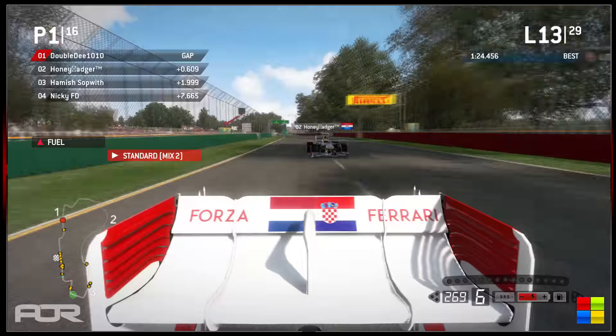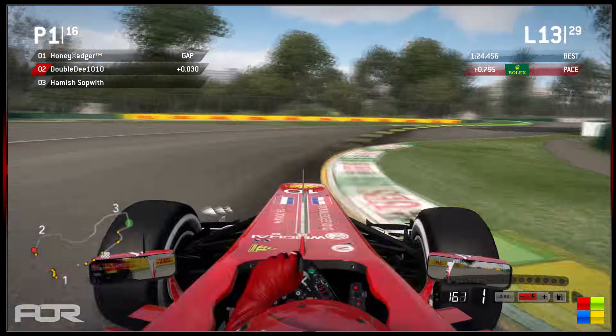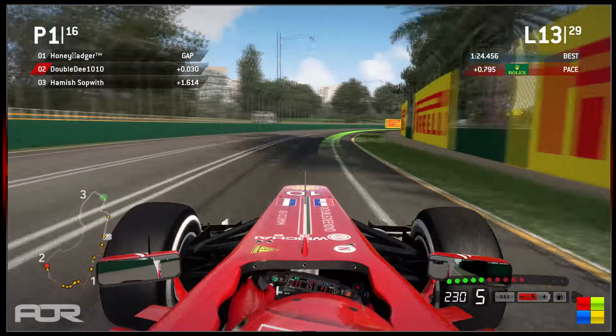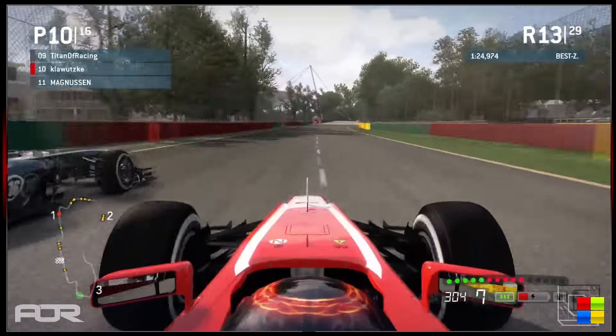It looks like he might be going for a three-stop. We'll see how this plays out — it does seem still fairly early. Was that Honey Badger diving up the inside of Double D? The Honey Badger seems like a really quite aggressive driver — I've not witnessed him drive before, but at the moment he seems a little inconsistent but certainly very aggressive. He could be a good driver to watch this season if he continues to be this fast. Double D manages to take the position straight back, pushing Honey Badger a little and giving himself some breathing space.